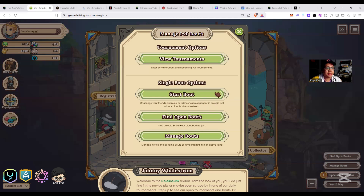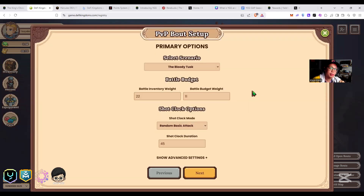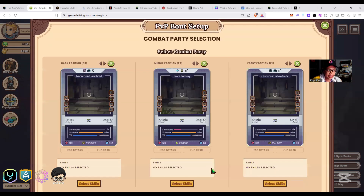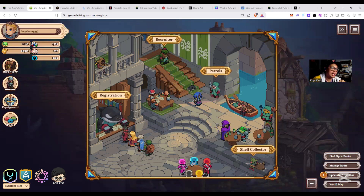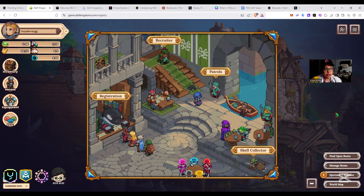For PVP, go to Registration and start a bout. You have two choices: if you have friends, create a bout and tell your friend to join. You just need 3 wins and 10 battles total to finish this quest. I hope you understand everything - if you have questions, you can DM me on Discord at discord.gg/ygph or PM me on the YGG PH Discord. See ya!